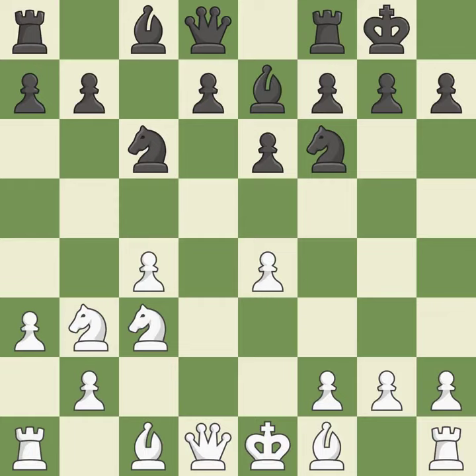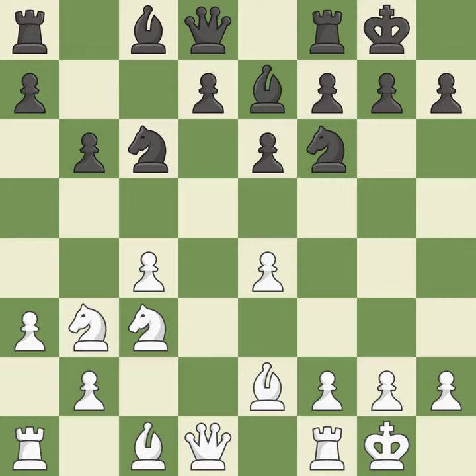Castling to the same side of the board as the opponent avoids some of the attacking associated with opposite side castling. It is the last book move. This develops a bishop off its starting square, getting it into the action.